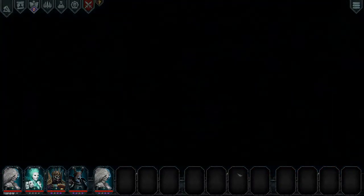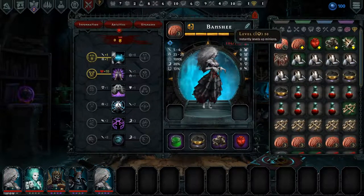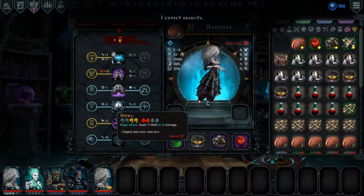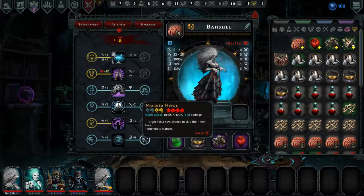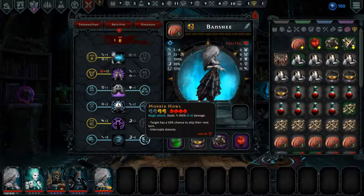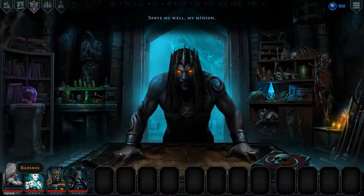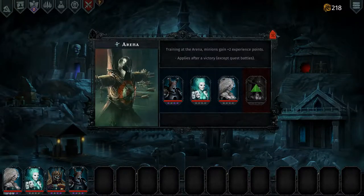Let's give her the level 5 brain — even though she's been training, I want her up there. Interrupt stances — I think I want to interrupt stances — and give her a bit more evasion. Served me well, my minion. So now she is actually the better banshee. You can go in here and do some training.